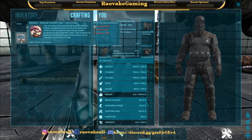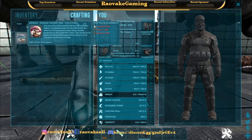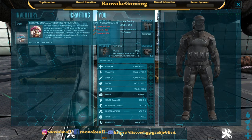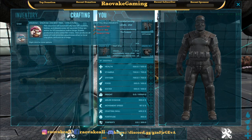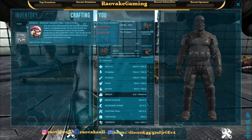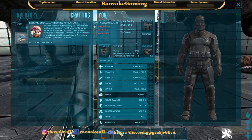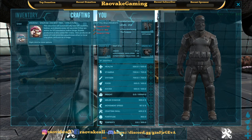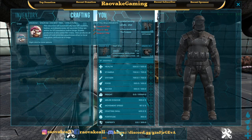I've already crafted some, but here it is. You need 350 crystal, 850 fiber, and 1750 wood. The structure will automatically feed all creatures, babies, and players every 60 seconds if they are within its 50 foundation radius range. Enabling production in the radial menu also produces all types of food and provides greenhouse effect to local crop plots, and it acts as a fridge.